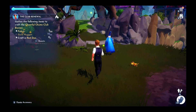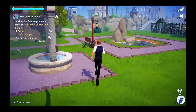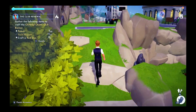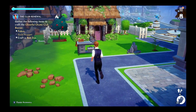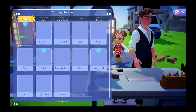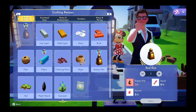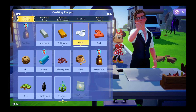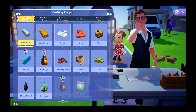We'll obviously need some red flowers to make this red dye, and I'm going to have to go plant some more cotton. We just need an empty vial. And we can make some fabric.